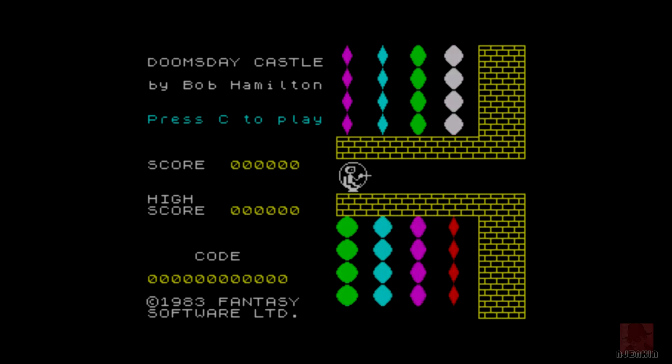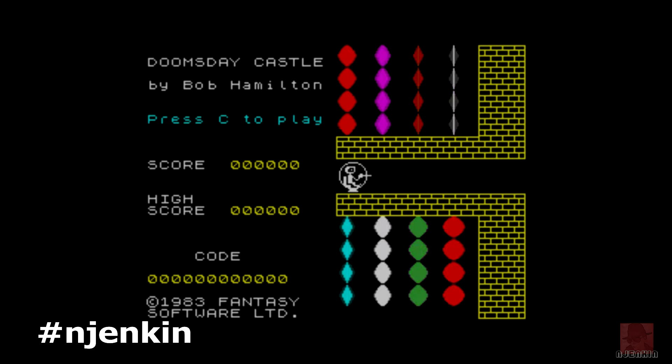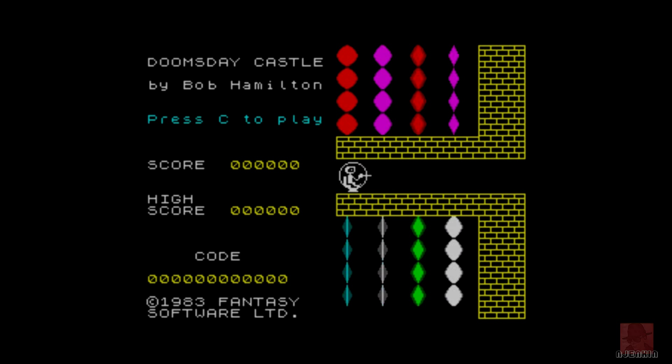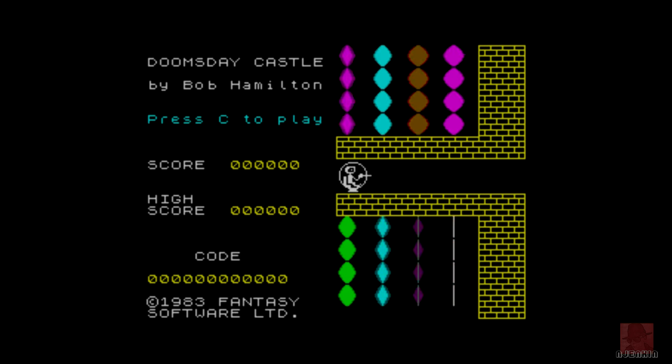Hello everyone, welcome back for another review on the ZX Spectrum — it's the 48K this time. My name is Nick. I'm playing Doomsday Castle, published by Fantasy Software in 1983. It's supposed to follow on loosely from the game The Pyramid, and then leads to the game Backpacker's Guide to the Universe, but it doesn't really matter which order you play them.